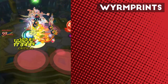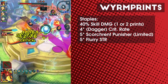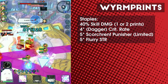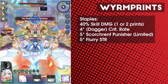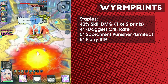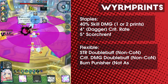As for setups, there are four things you'll generally sort in. A source of 40% skill damage, whether that be from Twinfold Bonds or two separate 20% prints. 12% Dagger Crit in the 4-star slot. Scorch-Rent Punisher, which unfortunately was only available from a limited print from the New Year event at the end of 2020. Lastly, you'll want Flurry Strength, since you spend most of the fight at a high combo count. In the remaining slots, you could run double buffs or Burn Punisher if the fight allows it, and if all else fails, there's always crit damage.